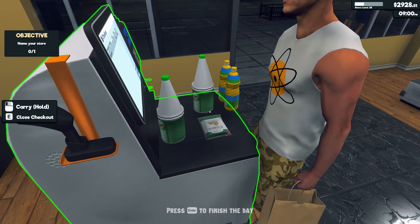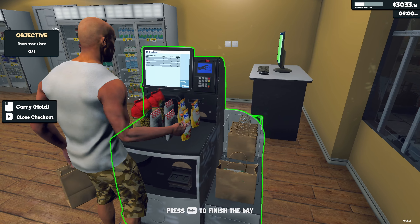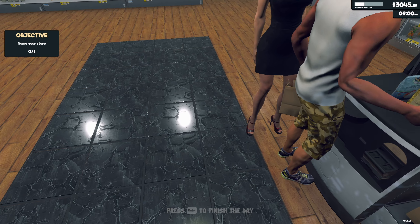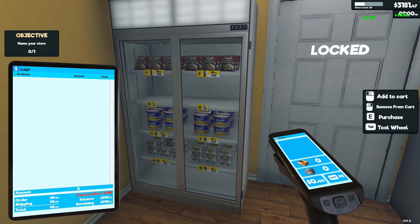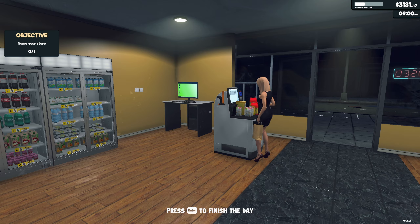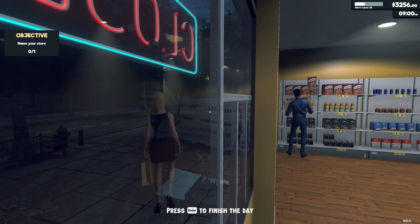Three bottles of Sprite — you may as well buy three bottles of bleach, it's gonna taste the same when you get home. We've got $3,000 — that's pretty good. What to buy with it though? A license — okay yeah, smartass, you're not wrong. I can't buy it right now. It says close after nine. Don't complain, lady, I'm begging you.